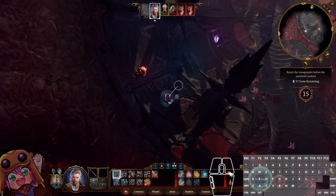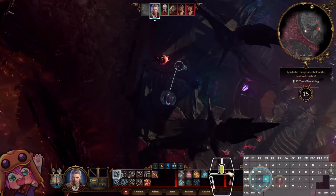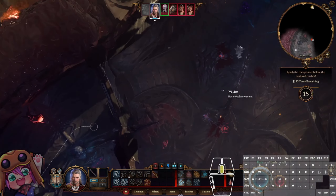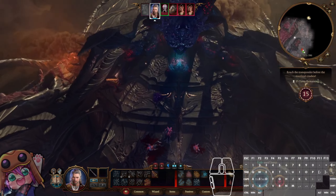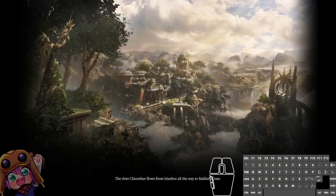So that was successful. As you can see, I still have dash movement, and I have my bonus action and action refunded. I can now do another dash to increase my movement. Move just about here, and then from there we will jump to the transponder. Get this cutscene, activate the transponder, and that's the Nautiloid.